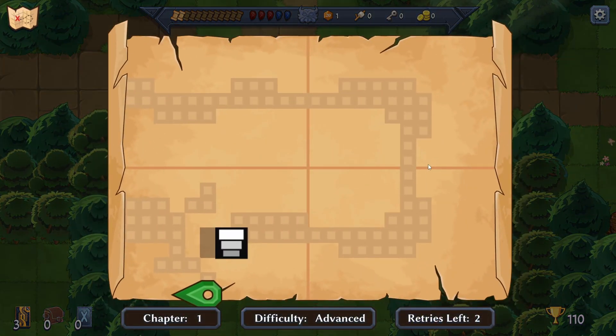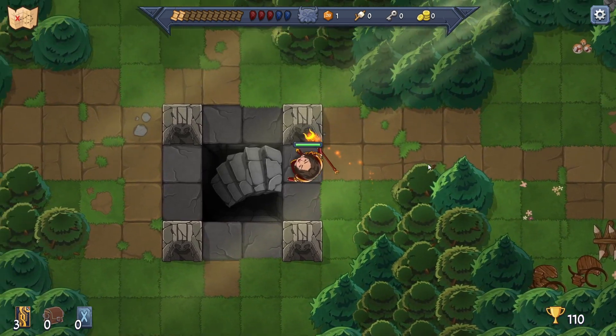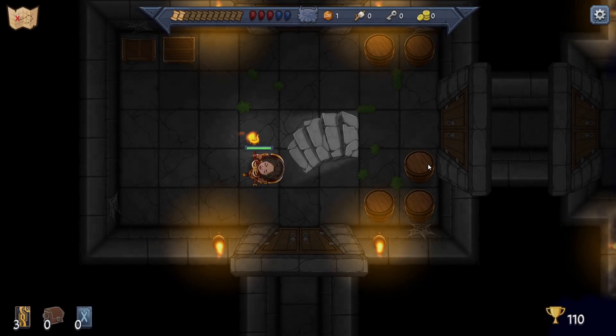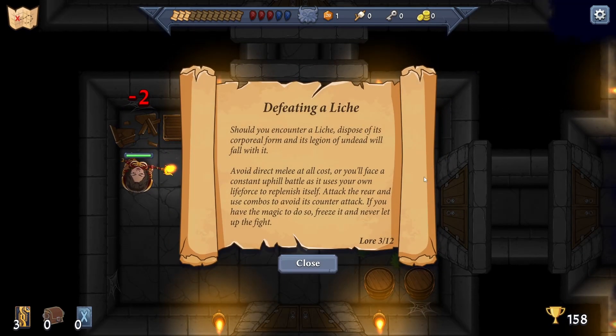Now we're going down the tunnel - gotta go the right way. More boxes to explore. Lore on defeating a lich: 'Dispose of its corporal form and its legion of undead will fall with it. Avoid direct melee at all costs - if you face a constant uphill battle, it uses your own life force to replenish itself. Attack the rear and use combos to avoid its counterattack.'